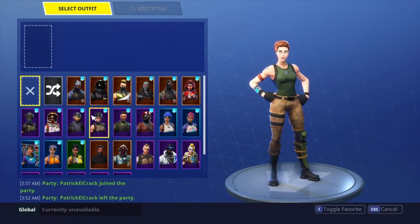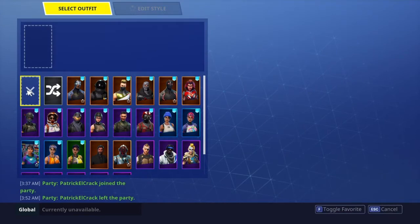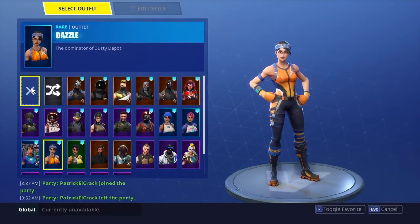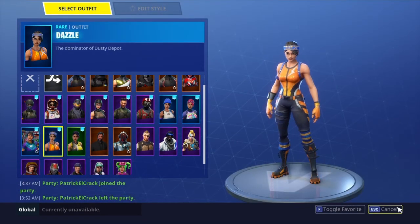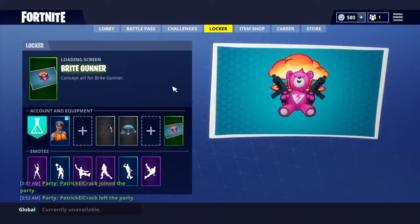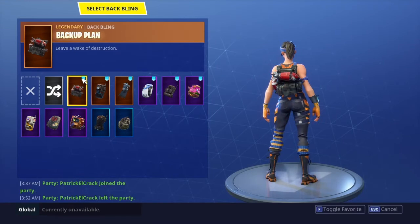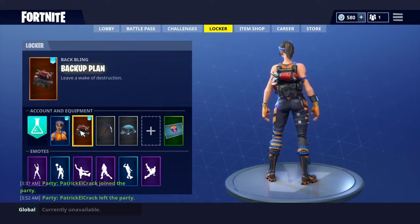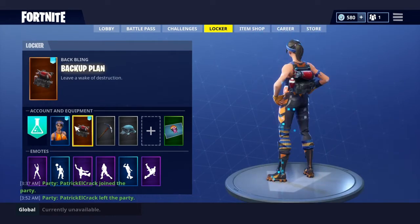Basically what Fortnite has been doing is, if you've been using a skin and you want to go to the no skin, you can't press X and use it. When you put something on, you can't go back to the no skin. I know some people like to do that — you can't do that anymore. But there's a hack right now. This is usually for the back bling, because you guys usually want to not use a back bling, but there's a way to change that.